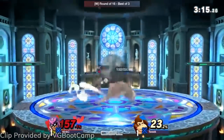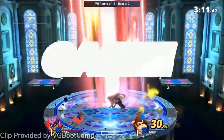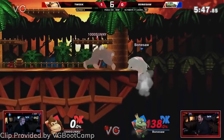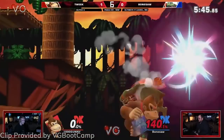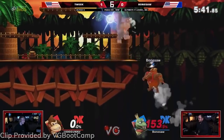But these buffs don't change the fact that DK is a heavy and has the issues that heavies have in Smash Ultimate. We're going to keep him in the D tier for now, though there's a good chance he's the best D tier character at the moment. Once we see how some of the matchups are affected, there's a chance we may move him up to the C tier.